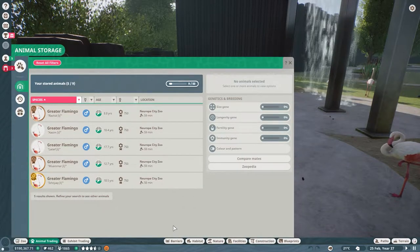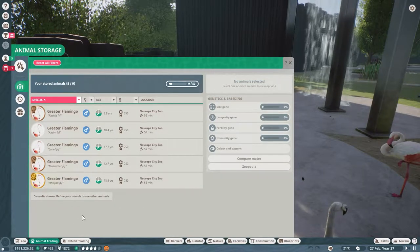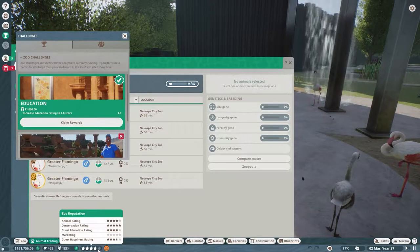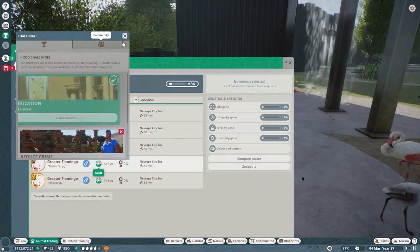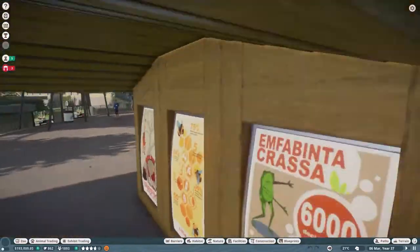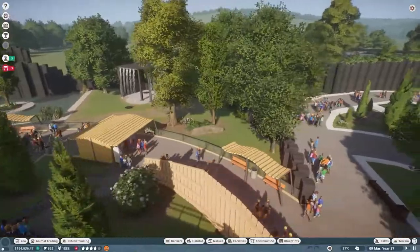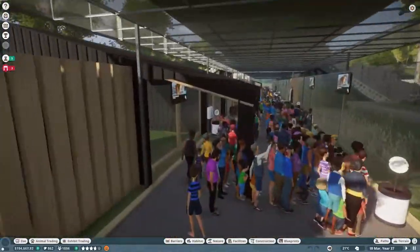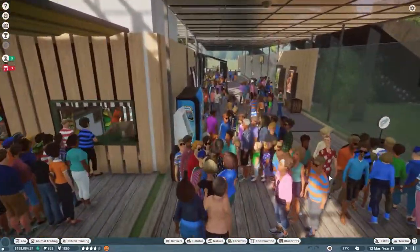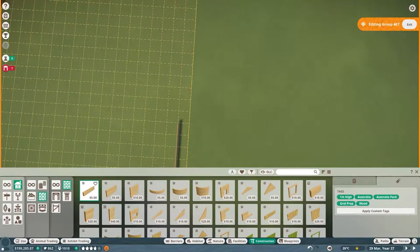It doesn't really look like we got those 300 conservation credits yet, but maybe it's just taking some time to refresh. Hopefully I didn't mess that up and put it up for like three conservation credits. We also got an achievement — education rating to four stars, which is awesome. I always struggled with education rating before, but I think what helps a ton is the conservation boards. Having them all over the place, including in the dead space between habitats, seems to be working really well.